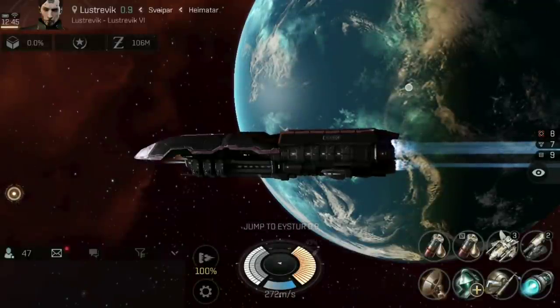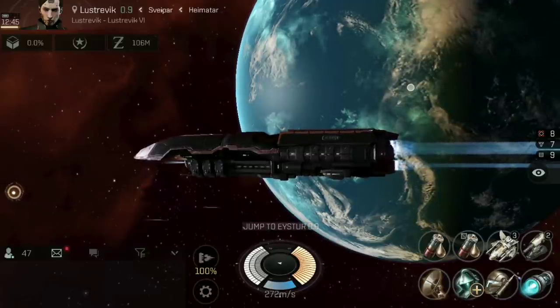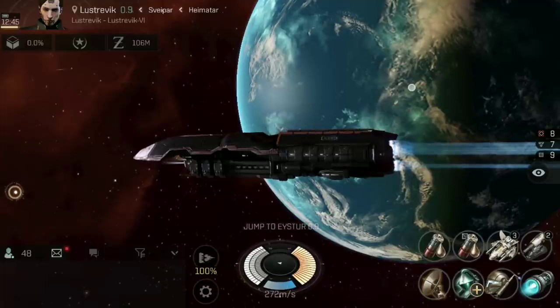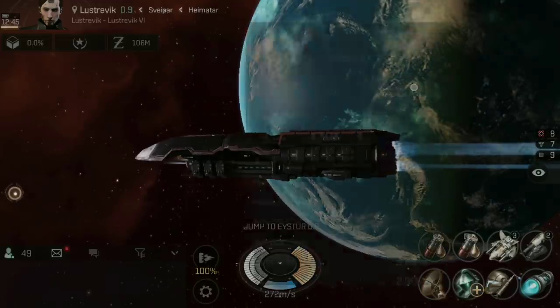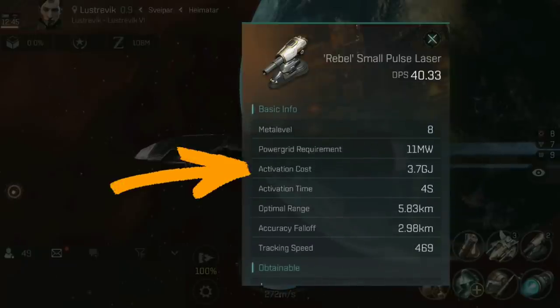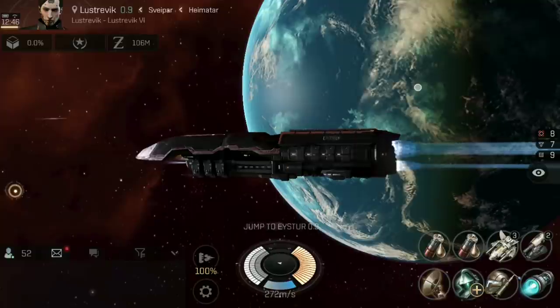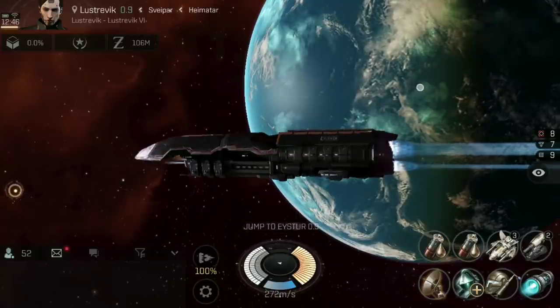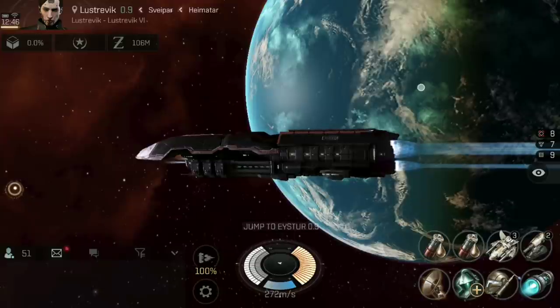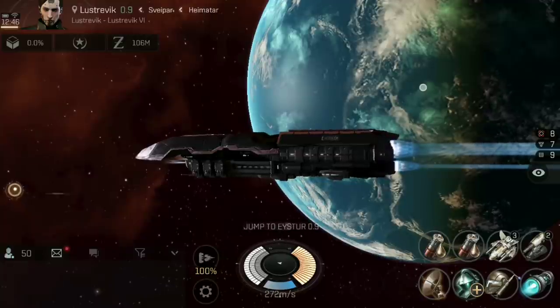In EVE Echoes, your Capacitor is essentially your ship's battery. It's the power source that runs and operates all of your different modules, whether those be things like micro-warp drives and afterburners, shield boosters and armor repairers, weapon upgrades, or even things like laser and railgun turrets. If you look at a module — for example, laser turrets — and it has something like an activation cost in gigajoules, that means it uses Capacitor in order to operate. This is why the saying 'Capacitor is life' is so common, because if you have no Capacitor, none of those modules are going to work — you're going to have no propulsion, no tank, and no weaponry.